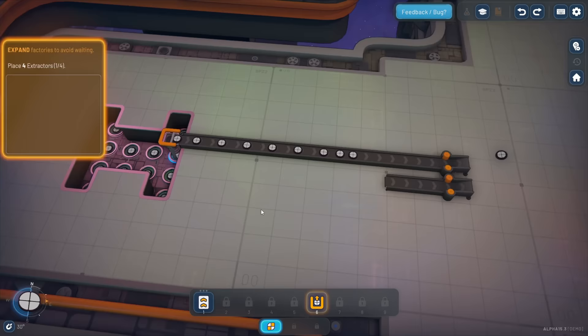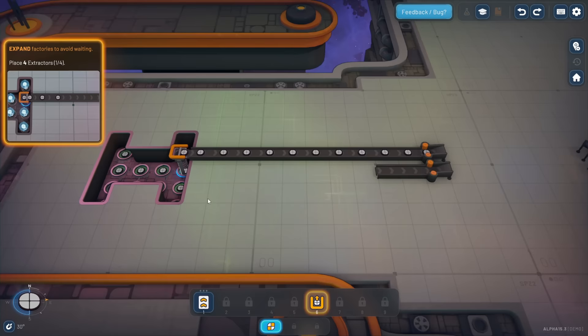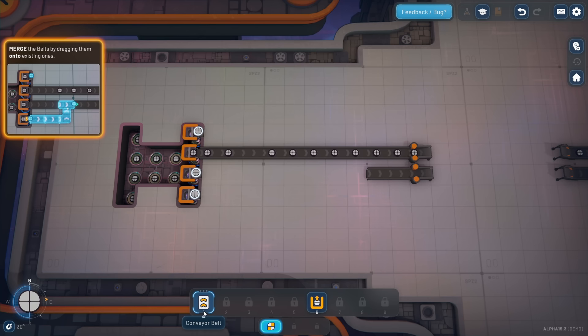Hold the center mouse button to rotate. If you don't have a center mouse button you can use J and K. Everything looks good there. 'Expand factories to avoid waiting - place four extractors.' I think we can select it and then just primary click and drag - it does it, super easy. 'Manage the belts by dragging them onto existing ones.'